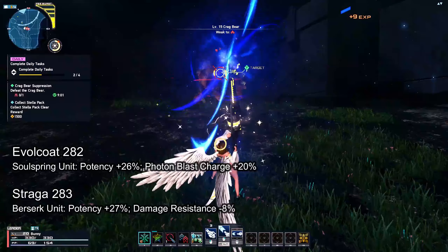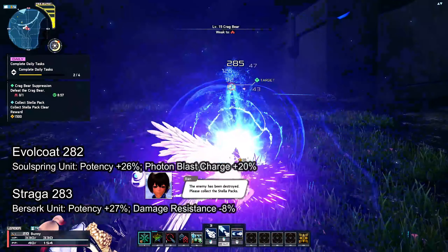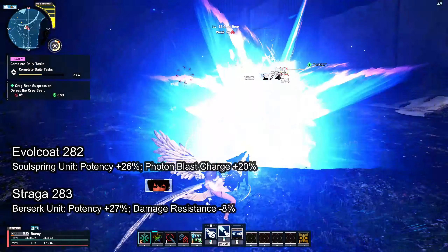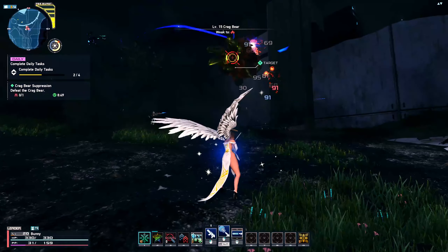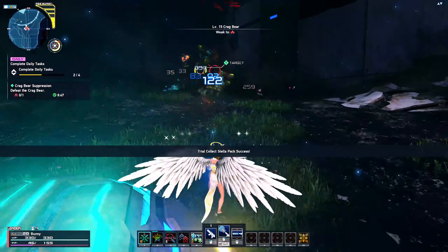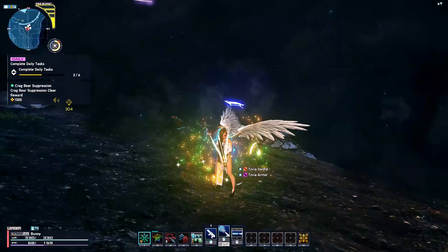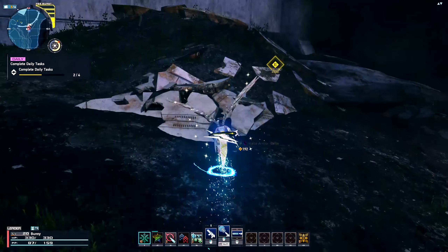Comparing that to the Strega series, its potential adds 27% potency but also applies damage resistance minus 8%, meaning you take 8% more damage. For pure damage, Strega series is still marginally ahead. However, the Evil Cult's ability to increase your photon blast gauge by an additional 20% brings utility, so depending on how strong your weapon's photon blast is, this could be a better pick than the Strega series.